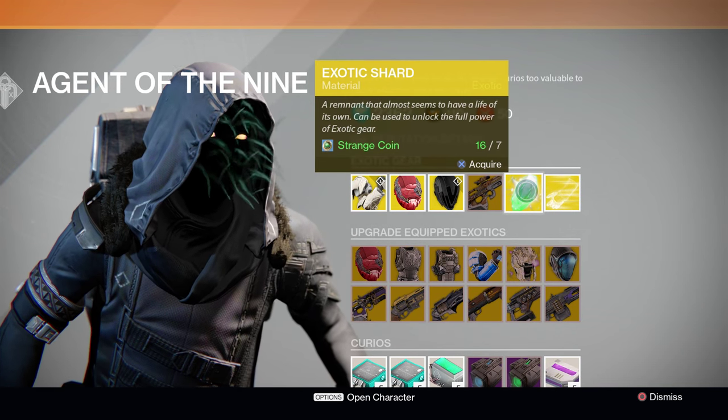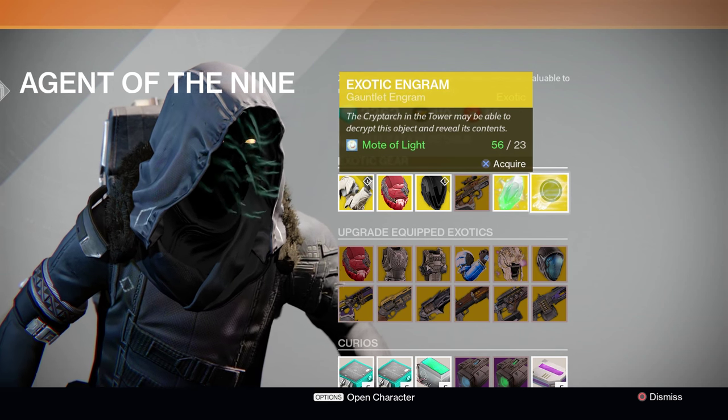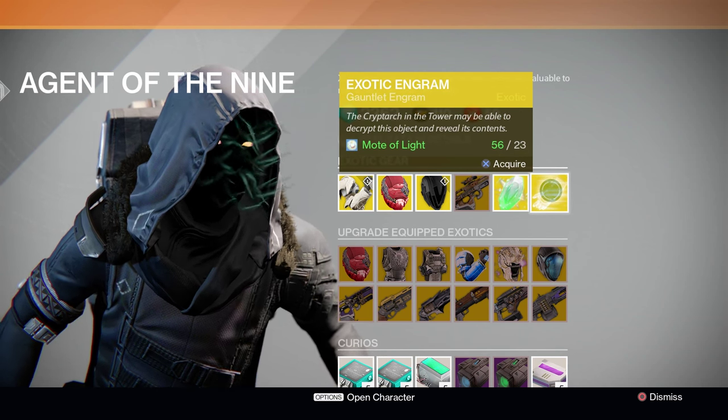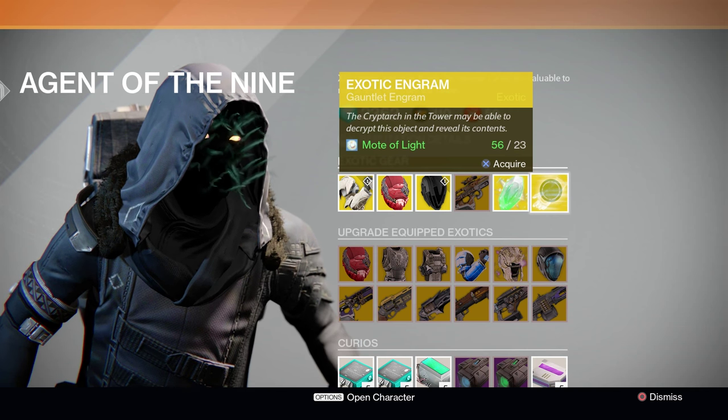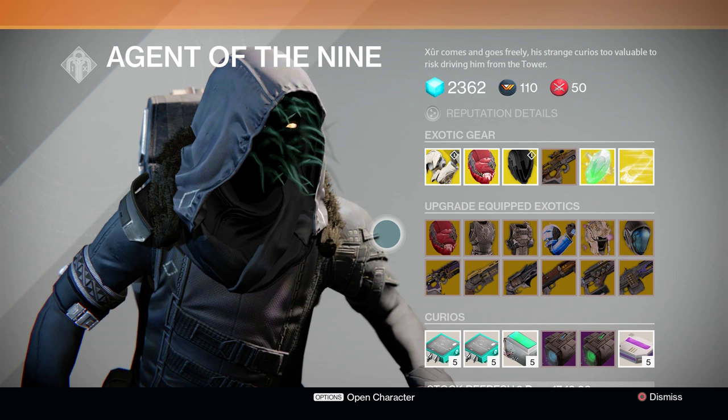Xur is also offering Exotic Shards, which you can buy one for seven Strange Coins. And finally, Xur is offering Exotic Gauntlet Engrams, which you can purchase and then redeem at the Cryptarch for a chance at any Exotic Gauntlet piece in the game.